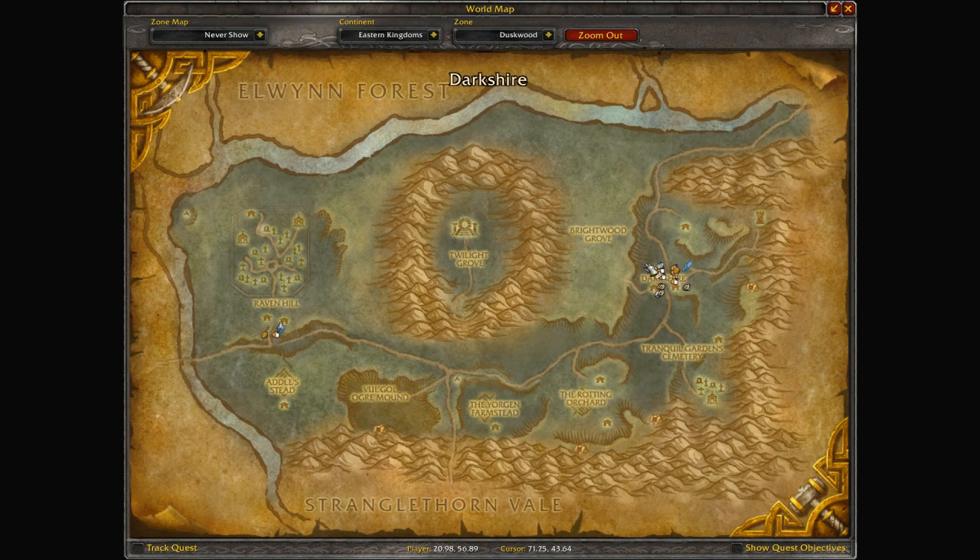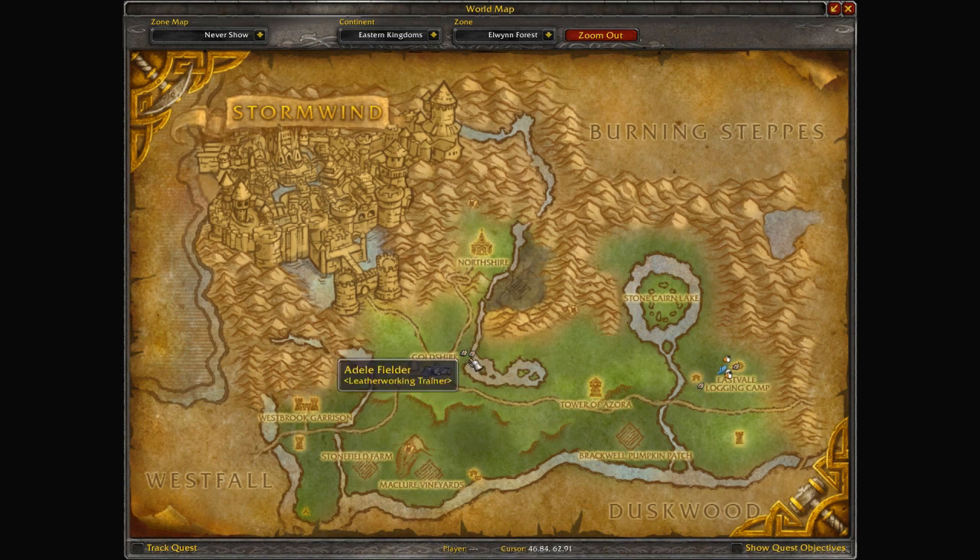So you can spot the vendors, the repair guys, the class trainers, the profession trainers, the bank, the auctioneers, the innkeepers, the flight master, and more.